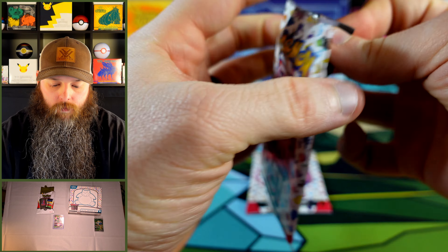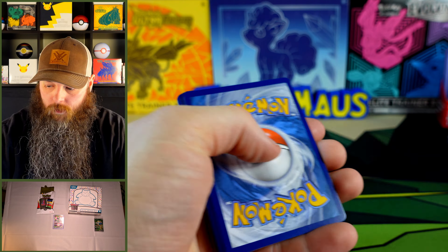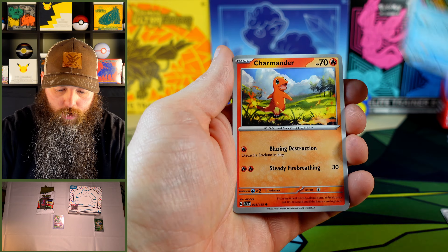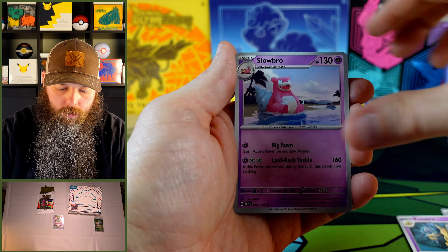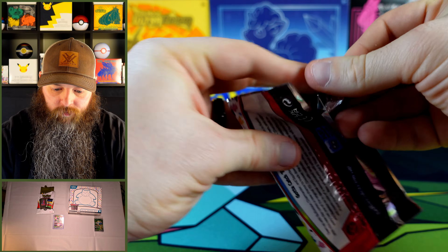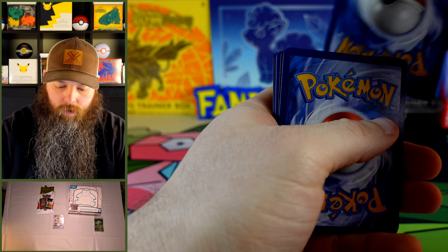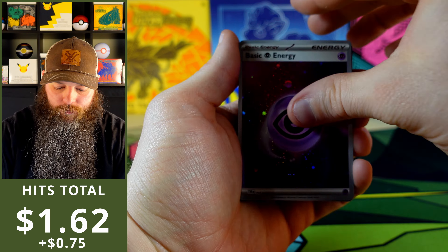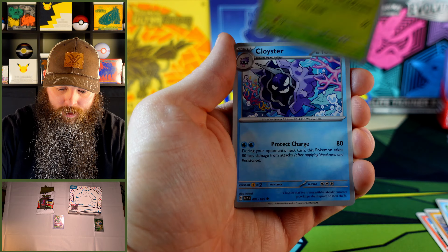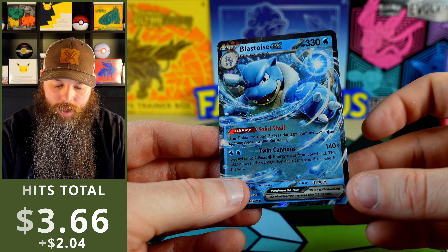Two more 151 packs. Energy, Geodude, Jigglypuff, Staryu, Charmander, Padabra, Ivysaur, Slowbro, Hypno, Weedle, and Beedrill. Got a Hollow Energy — we'll take that as a hit. Wonder what we're going to get out of that Team Rocket pack. I'm ready to open that, that's exciting. It's like having to open one of those since I was a kid. Hey, Blastoise X — that's a hit too. We'll take that from 151.